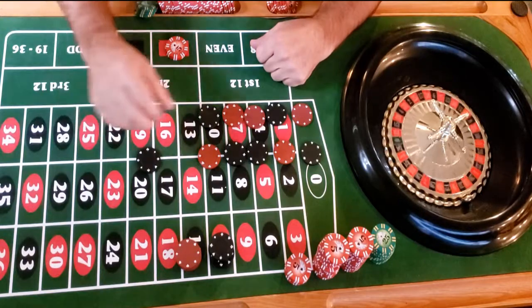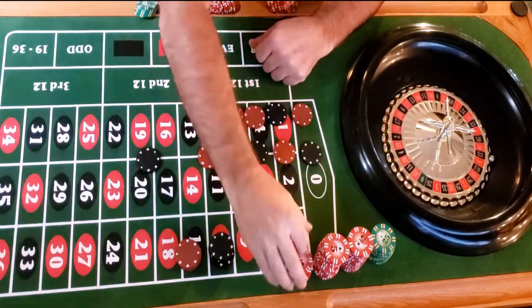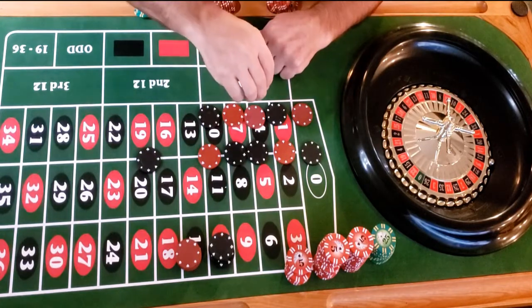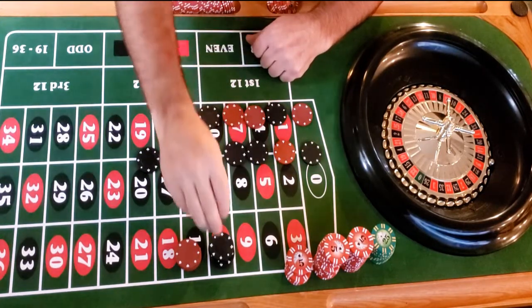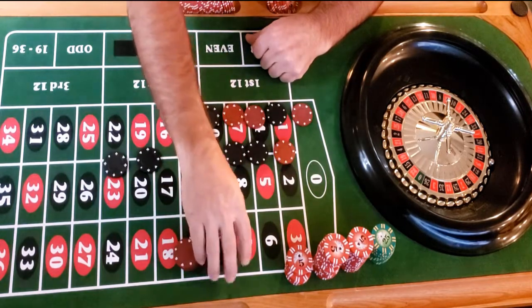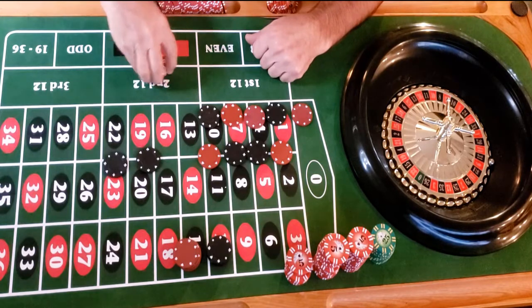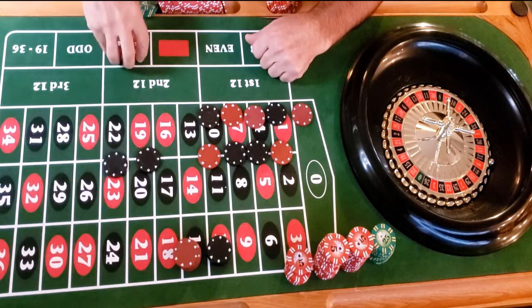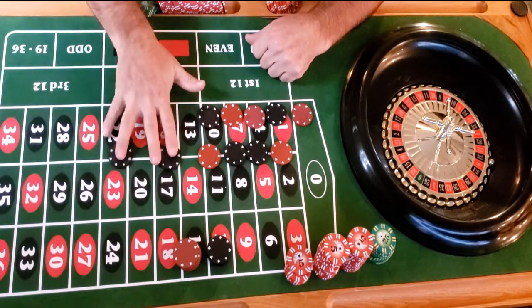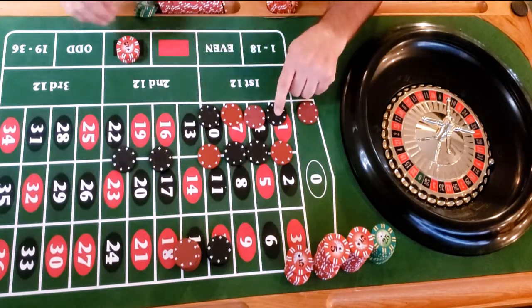It's black — we lost that one, ten dollars gone. Next says go to black and go up to twenty dollars.